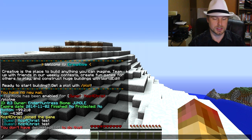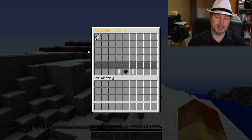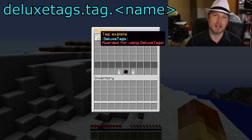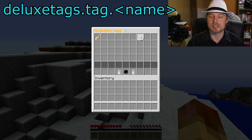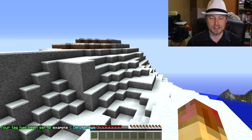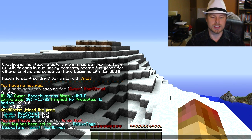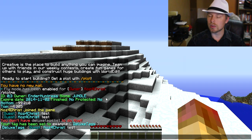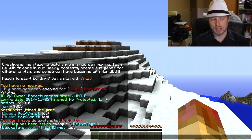Say you have 10 tags set up — players will need the permission deluxetags.tag.[identifier], where the identifier is the unique name shown at the top in orange for each tag. With that permission, the tag will appear in their list. They can click on it, it gets set, and then when you type you can see a second prefix in front of your regular prefix — which is really cool.